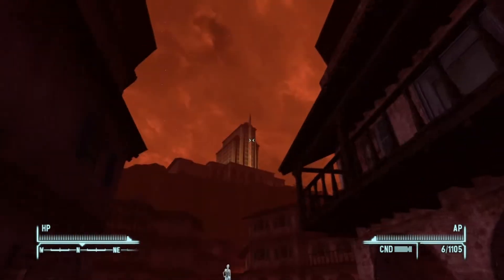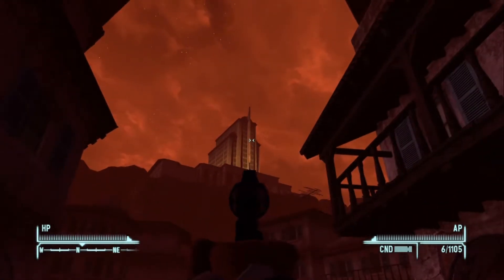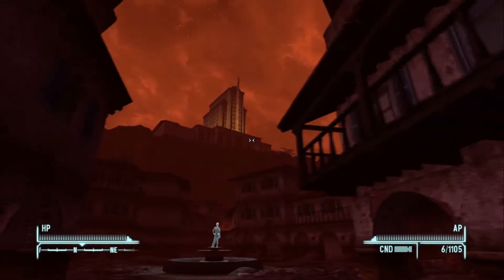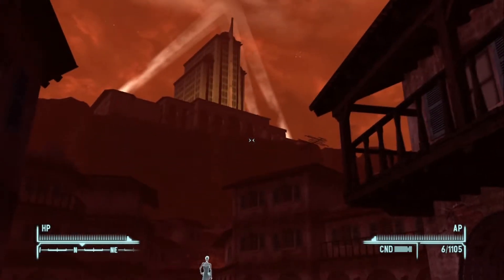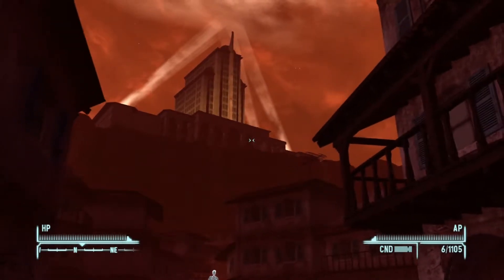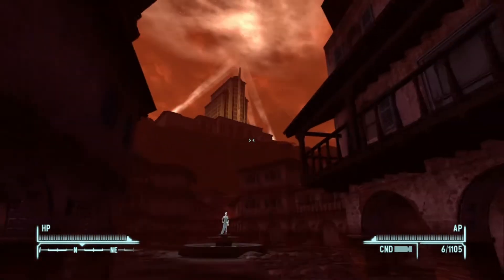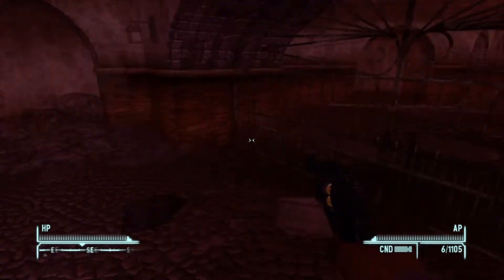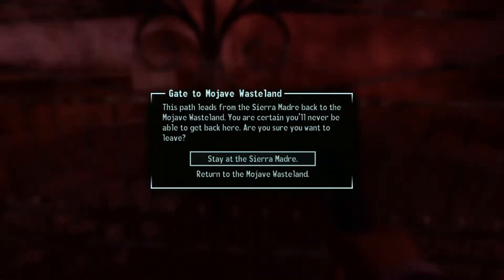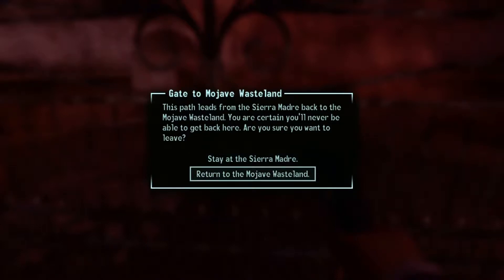Fallout Dead Money is the first piece of downloadable content for Fallout New Vegas. When it was first released, Microsoft held a limited time exclusivity deal. It was released on December 21, 2010 on the Xbox 360 Marketplace and on February 22, 2011 on the other platforms. The download expanded the level cap of the game by 5, to give the game a total level cap of 35. It also added a few new perks.